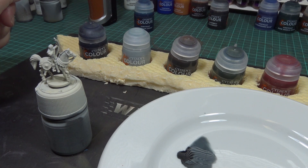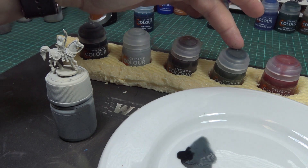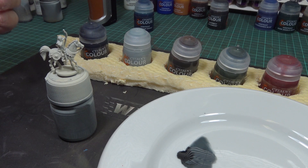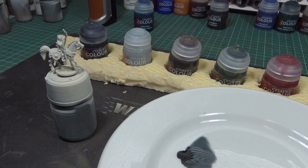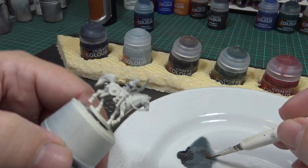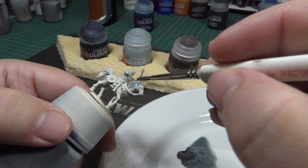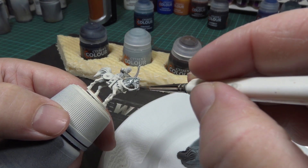I've picked five paints to paint the mounted archer: Black Templars Black, Apothecary White, Snakebite Leather, Military Green, and Blood Angels Red. The only paint I'm going to mix is a gray — two parts Apothecary White and one part Black — which I'll use for the horse. So this will be a gray horse. I'm doing a single coat. This is probably the lightest color I'll use on the mini, so I'm applying it first.